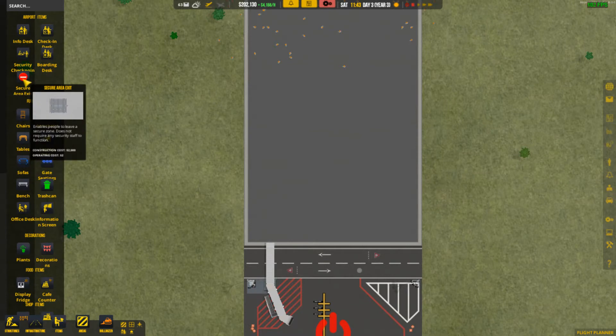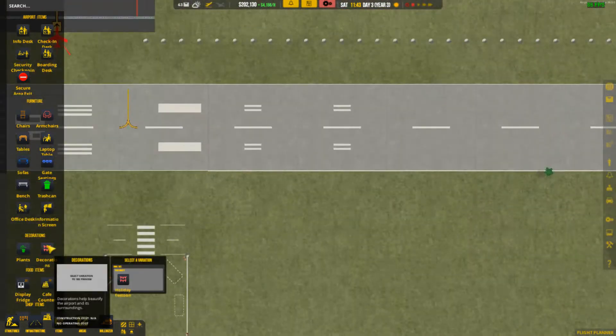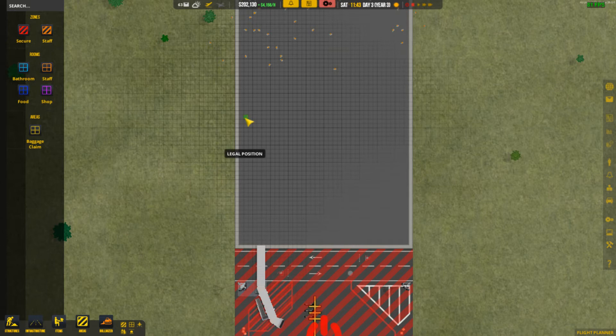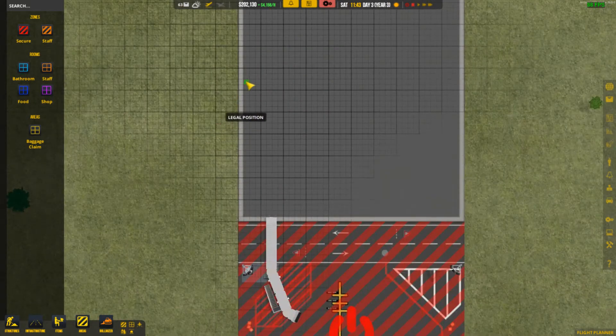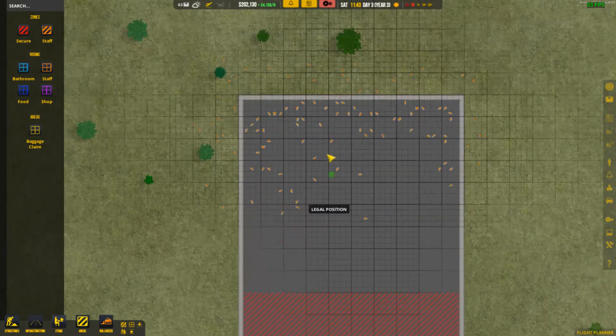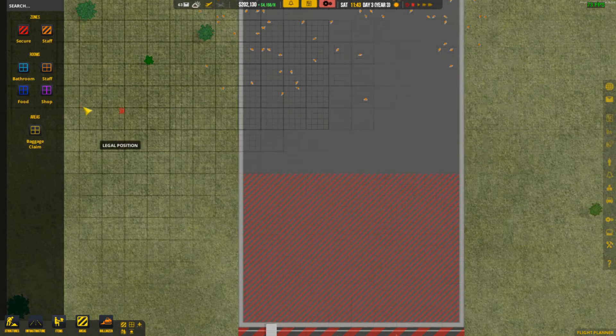I gotta zone this off too, don't I? I've almost forgotten how to do zones at this point because I haven't done it in a minute. We need to have this be a secure zone — all this stuff in between here. Like I said, I think we could cut this almost in half and just use this space, and then the rest of this could be shop area or just like the main hall at this point.